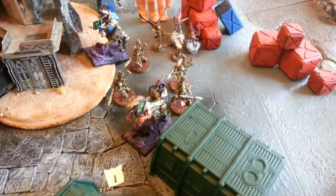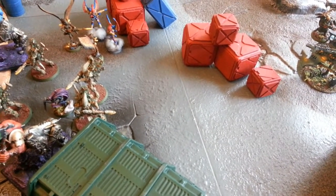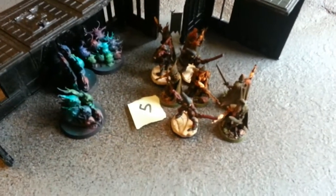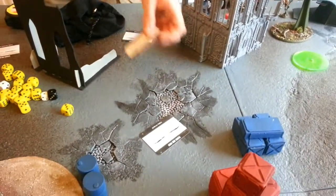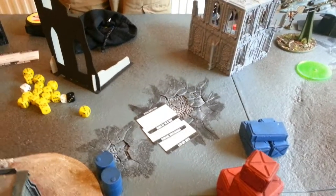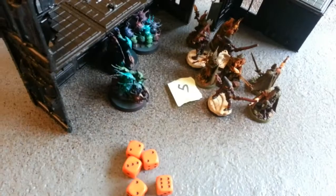The Scourges use Haywire Blasters to take the last hull point off the Land Raider. The Grotesques and Talos charge the Possessed unit, the Possessed kill 1 Grotesque but are wiped out predictably. The Venom moves up and shoots the Nurglings for no effect. The Mandrakes move up, shoot, and charge the Daemonettes — destroying them in close combat. Dark Eldar score 2 units killed in close combat and 1 in shooting. They gain Blood and Guts, Overwhelming Firepower, and Pain in All Its Forms for D3 points, rolling a 2. The Mandrakes, being troops, hold their objective.